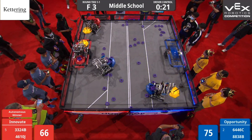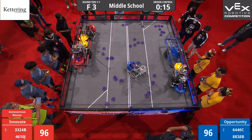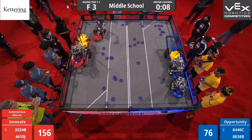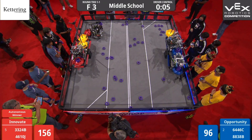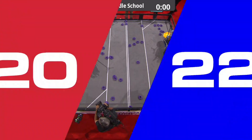Ladies and gentlemen, they have it balanced. They have two mobile platforms elevated, one robot elevated — their alliance partner that battled it out that whole time to keep control of that mobile neutral goal. That's 3324B, trying to climb up there. Over on the Blue Alliance, 8 seconds left on the clock — Royal Robotics is up with one neutral goal, two robots, three goals. Wow.